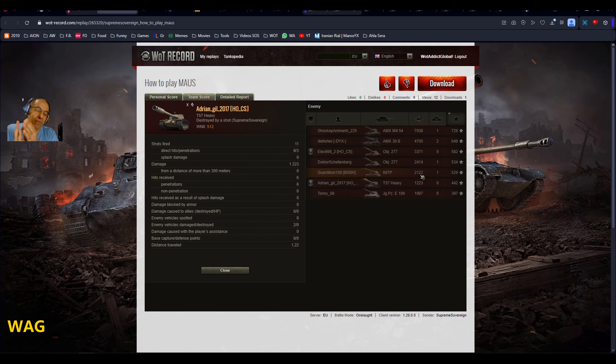Good job also to the 60TP and the Super Conqueror — they all did well. The lowest guy got 901 base XP, which is amazing. On the enemy team, one guy maybe took one shot, one hit, one pen.